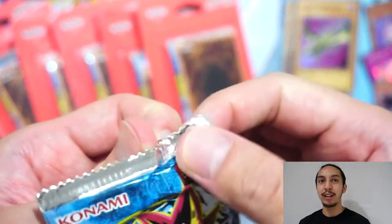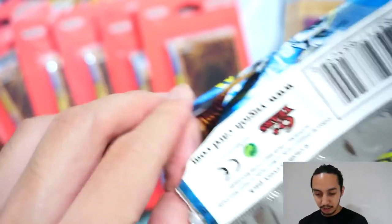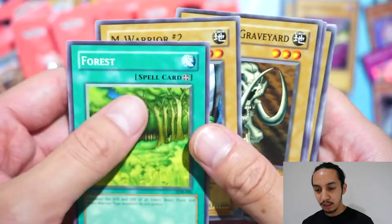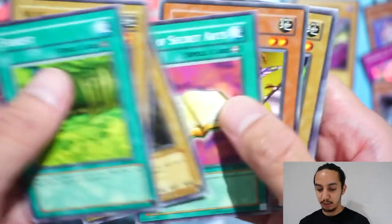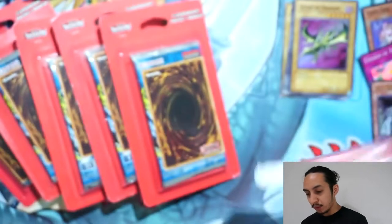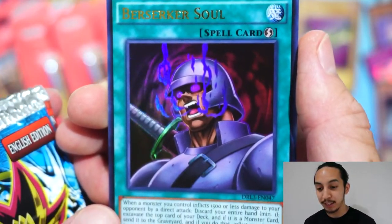Okay Pharaoh Servant — Dark Fire Soldier, Light Force Sword. Can we pull another holo? We got Curse of Dragon — let's get one of the other dragons, or a magician, or a leg or body part of Exodia. This feels a little heavy. Mammoth Graveyard — look at that, Secret Arts. I got these from Target, my favorite place. If you have a Red Card debit card you get five percent off — unfortunately I forgot to use it. Berserker Soul! This time I didn't get the five percent off, but I won't forget next time. That's a cool card.